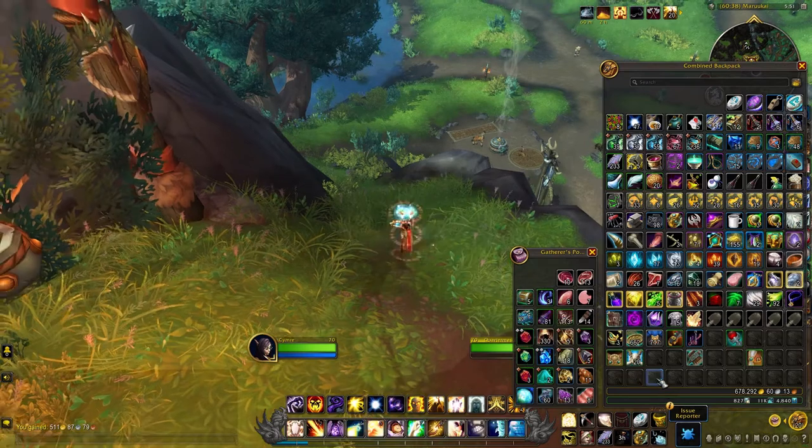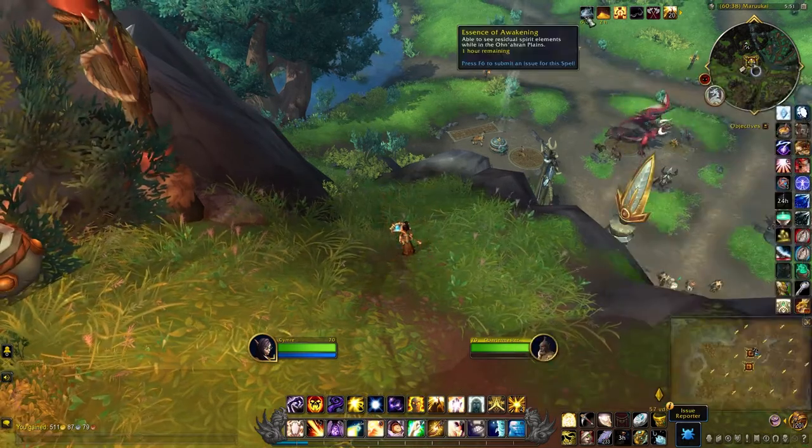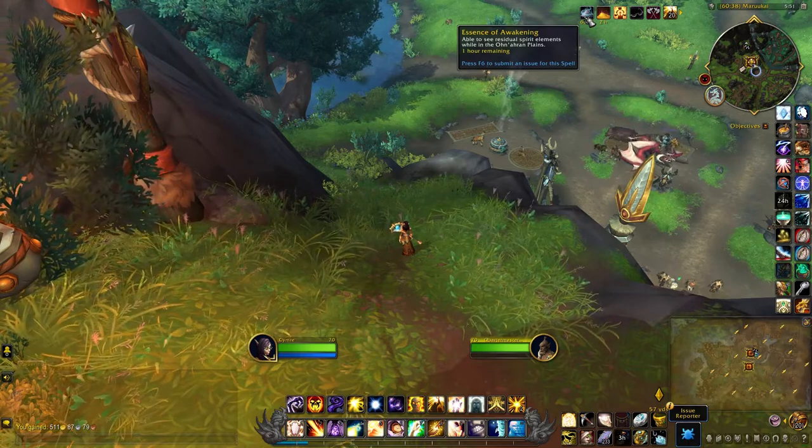Using the item gives you a one-hour buff, so you'll be able to see residual spirit elements while in the Onaran Plains.